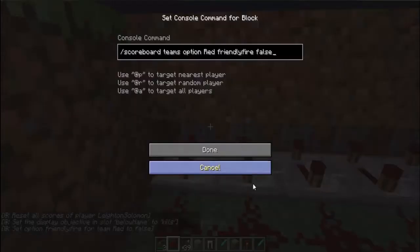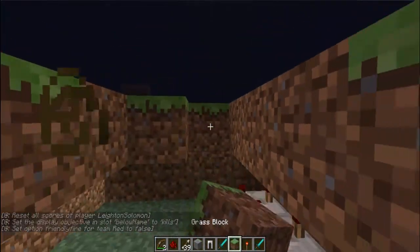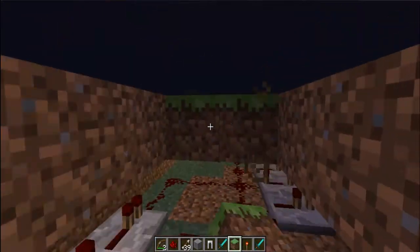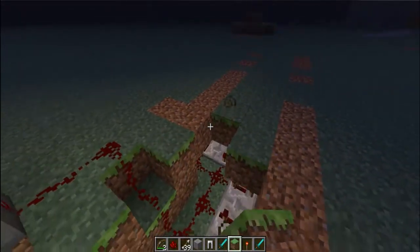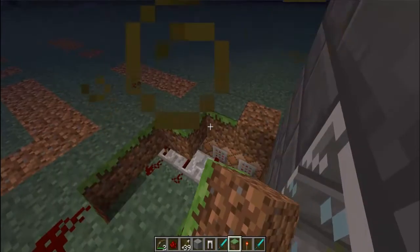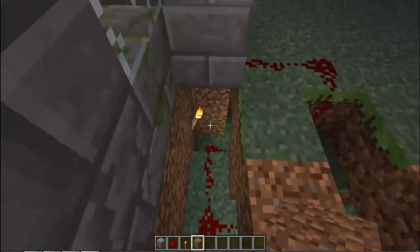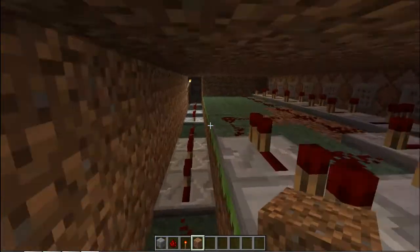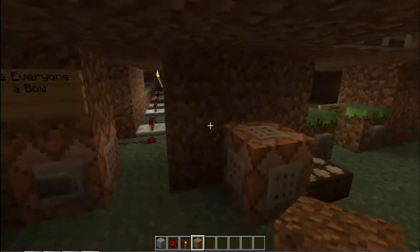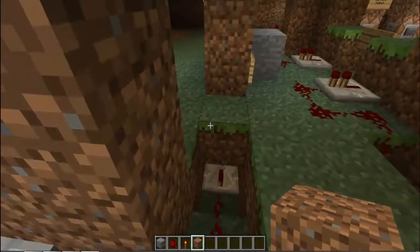And then this last one turns off friendly fire, so if you have multiple people playing, you can't hurt each other. This will work completely vanilla — there's no mods. So as long as you have command blocks enabled on your server, you can put this on your server and it should work fine. Now, that's actually not the only command blocks you have to use. As you can see, it links to the command center, which is a bunch of command blocks. Now those are the main ones that start when you press the button, but this will also trigger the first round of zombies.